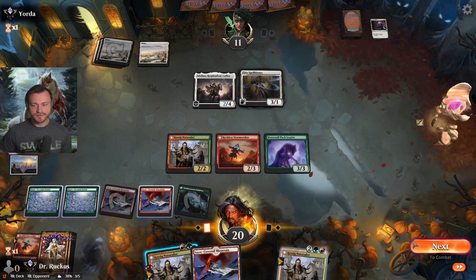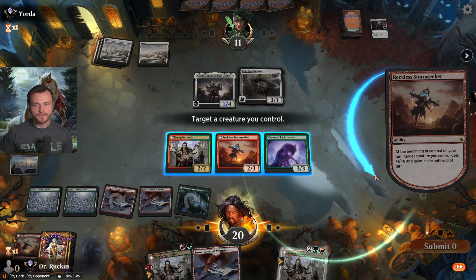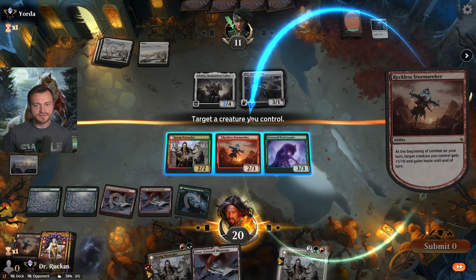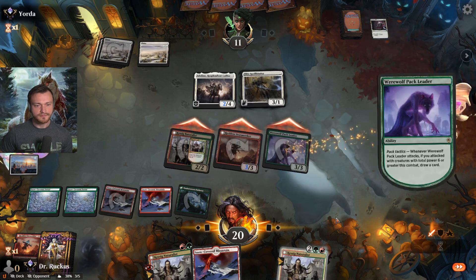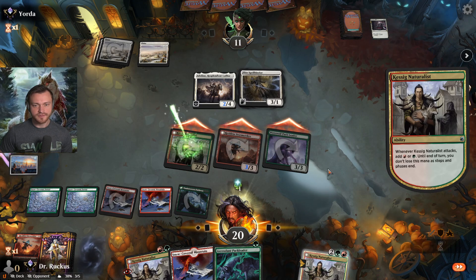I think we can throw away the Naturalist for a little more damage. They really want to trade off with the Pack Leader — I think they don't want to block the Storm Seeker, so let's put it on the Storm Seeker. That's not amazing but we'll take what we can get.